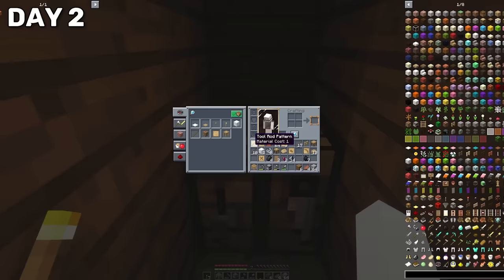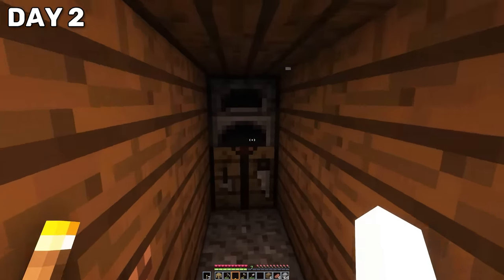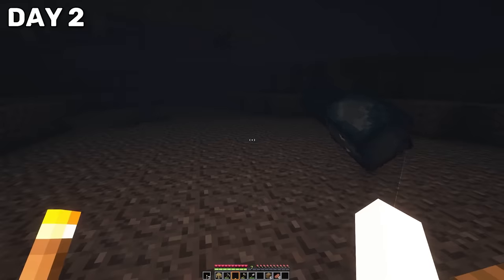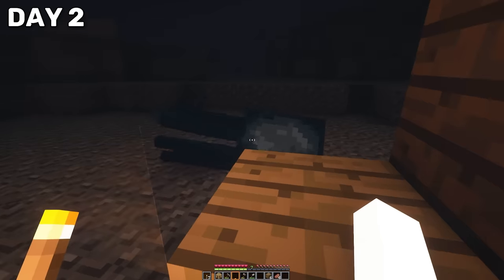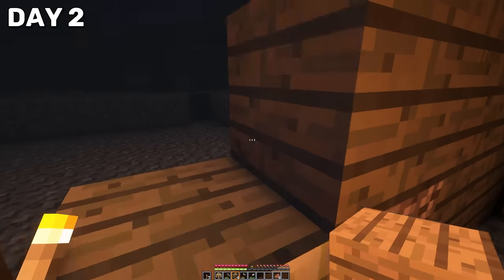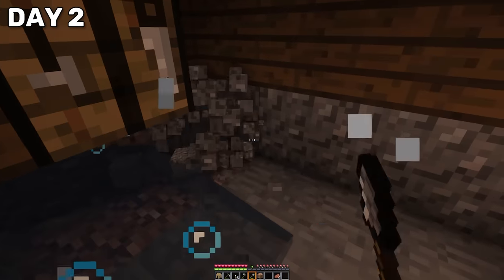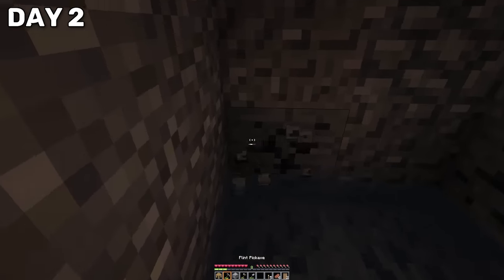Getting started on my mansion of moisture wasn't too hard. All I had to do was basically throw a door down and I was able to breathe, and then just build my little lobster shell of security. It didn't take long, and eventually we had a little home. Behold! My home! It ain't much, but it's home. Hello, Squiddy — I'm your new neighbor. What a welcoming neighborhood. Oh, we've got a leak.